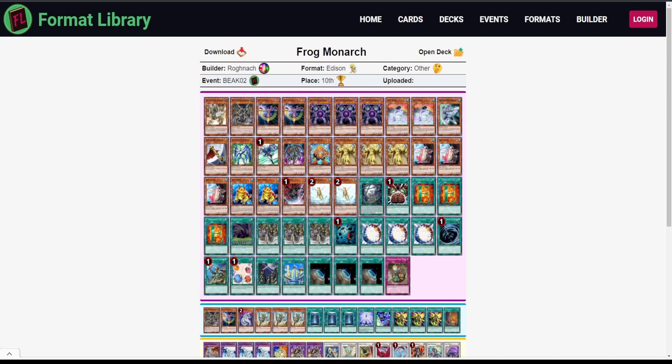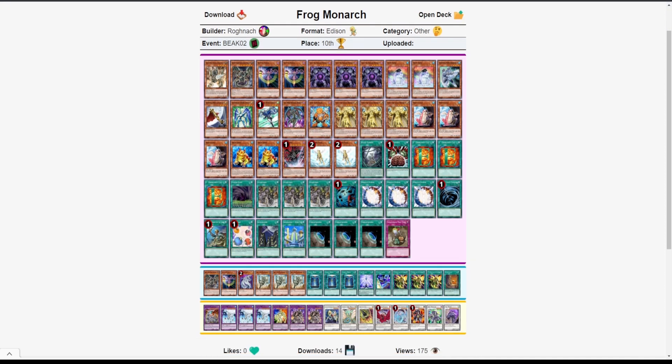Moving on to a Frog Monarch deck — but this is not a standard Frog Monarch deck. This looks kind of nuts and I love decks like this: a Karakuri-Frog Monarch toolbox deck, kind of comboing with field spells. We have three Gear Town, Fusion Gate — which is just an awesome tech — along with Black Garden, which can slow the game down and also combo by reviving Karakuri out of the graveyard. We have Skyscraper 1 and Skyscraper 2, really powerful.